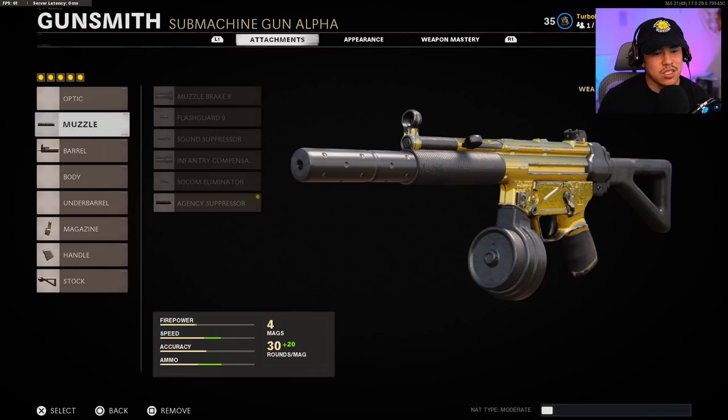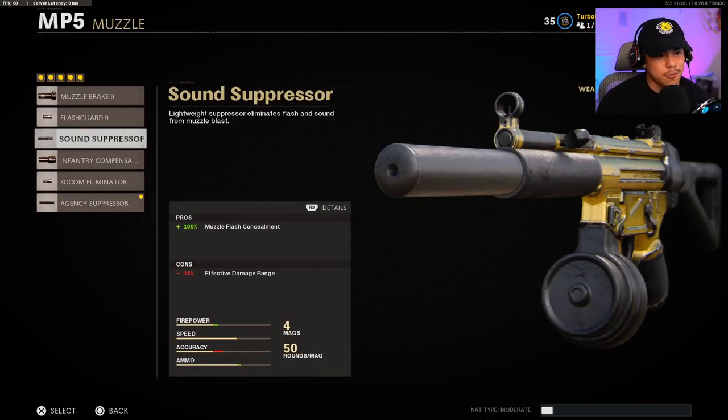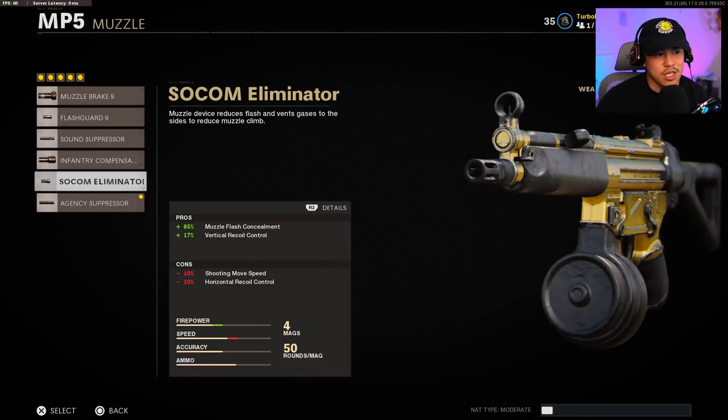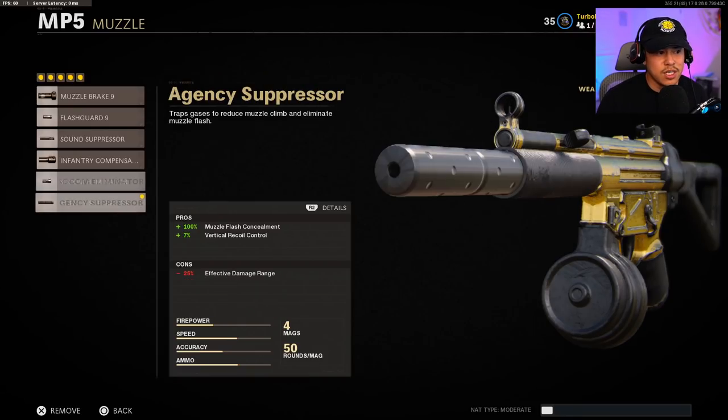For the muzzle, I'm running with the Agency Suppressor. Before this, I was running the Sound Suppressor because it only had a 15% effective damage range negative. It also had 100% muzzle flash concealment, which is very important for staying off the enemy minimap. If you look at these other ones — 85% muzzle flash concealment on the SOCOM — that actually doesn't keep you off the minimap. I've tested this in a private match and it does not work. You still need 100% muzzle flash concealment. So I went with the Agency Suppressor because it also comes with a little bit of vertical recoil control to dial in on opponents with more accuracy to counteract the nerfs.